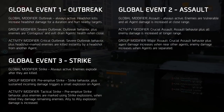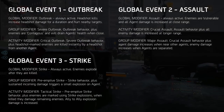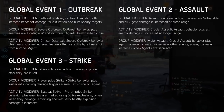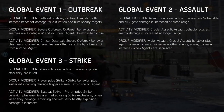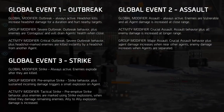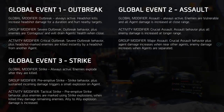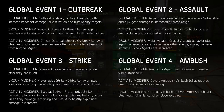Global Event 3 - Strike - is all about explosions. The global modifier is enemies explode after they're killed. Much like Global Event 2, you want to keep some distance between you and your allies, as you can also trigger explosions when sustaining too much damage. Be careful when getting too close to an enemy, as explosions can lead to chain reactions from nearby NPCs.